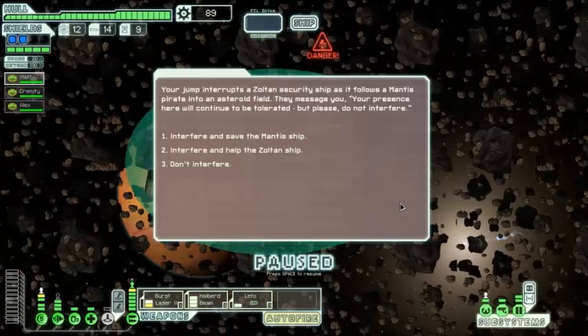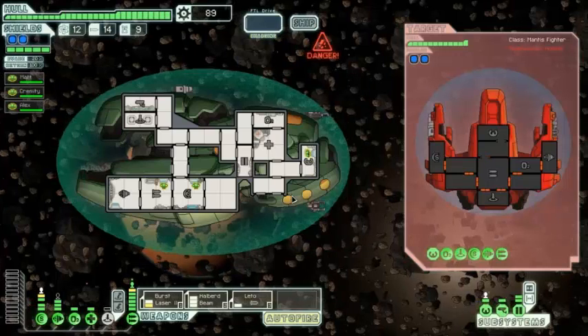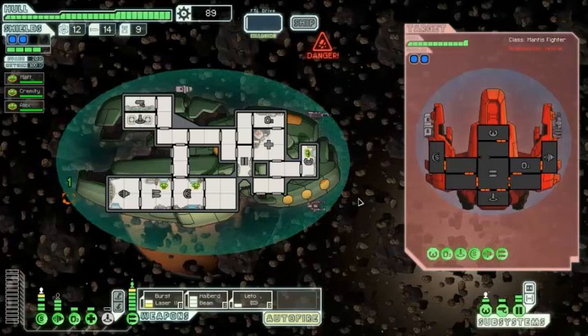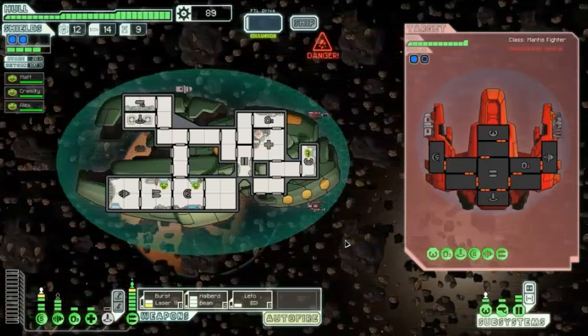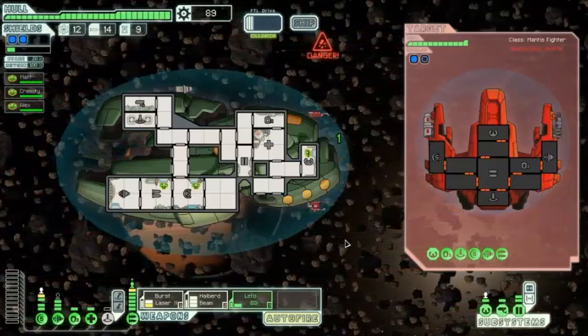Your jump interrupts a Zoltan security ship as it follows a Mantis Pirate into an asteroid field. They message you: "Your presence here will be tolerated, but please do not interfere." Well, we are in Zoltan space and we are Zoltans, so we are going to interfere and help the Zoltan ship. You overtake the Zoltan and catch up with the Mantis ship in the asteroid belt — time to make some friends. The problem is it's an asteroid field and they've got missiles that'll be able to hit us before our Zoltan shield goes down.